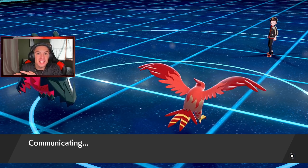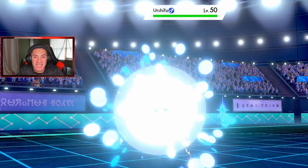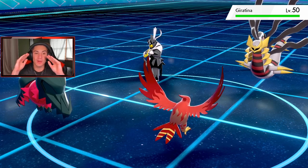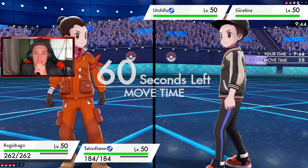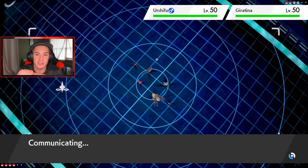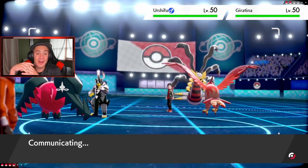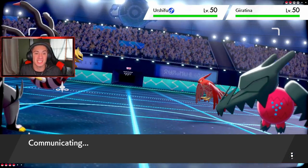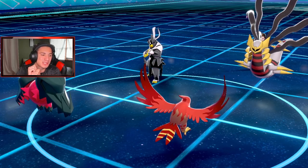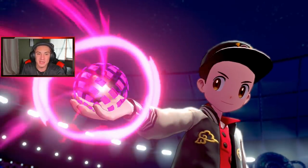A Zekrom and a Calyrex in one shot? No stat boost at all! You think I can do that again and just end the battle? I'm fully specced and we got speed — this might be the quickest battle ever. Not a chance — no way. I think this Dragon Energy takes out Giratina and we just Brave Bird on the side of Urshifu. I'm not even going to Dynamax. This might be the quickest battle in Pokemon history. Pull it off, Regidrago! This is absurd.